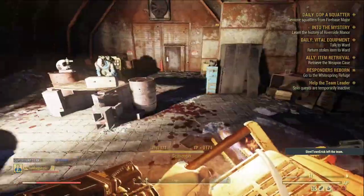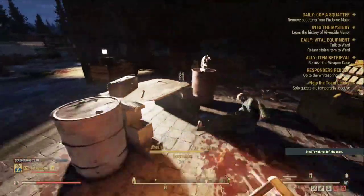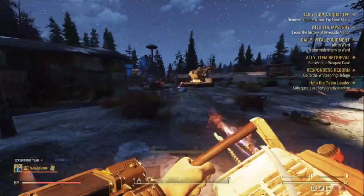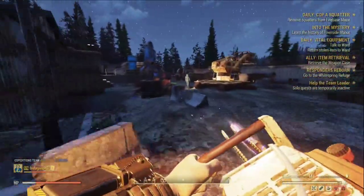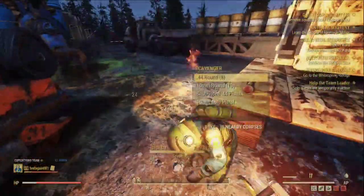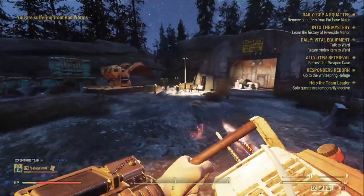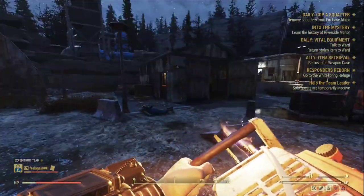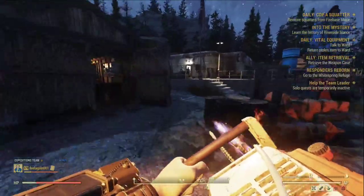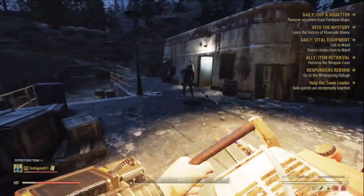That's almost an instant kill, and that's another instant kill — though they only had half HP left. Now let's see the full HP one — that's an instant kill again. This weapon is pretty powerful comparing with the Ripper and the Drill.